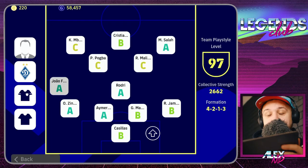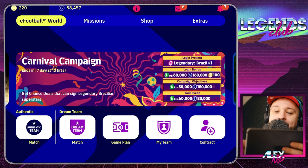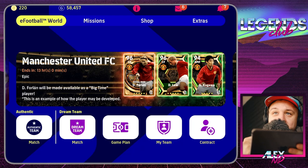Even if I'm not normally playing with certain players, I look through my whole squad. I might say, 'Oh, Joao Felix is in A condition — I'd probably be better off playing him over Mbappé.' Can you imagine that? Mbappé is such a great meta player in this game, but sometimes it's better to use Joao Felix. He can play as a left wing forward or as a second striker — Konami gives you so many ways to use players, and that's a great part of this game.